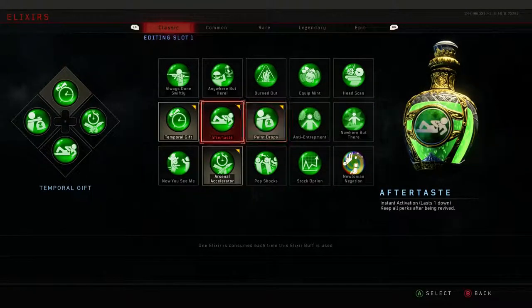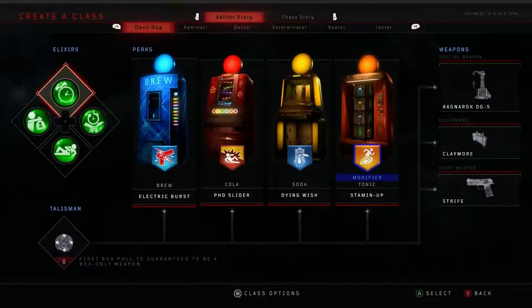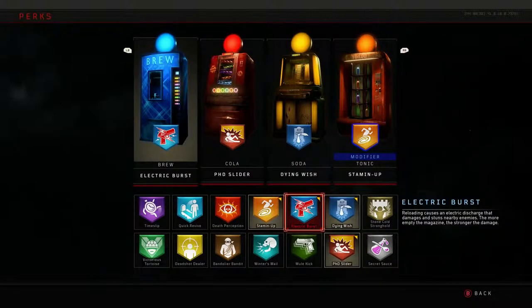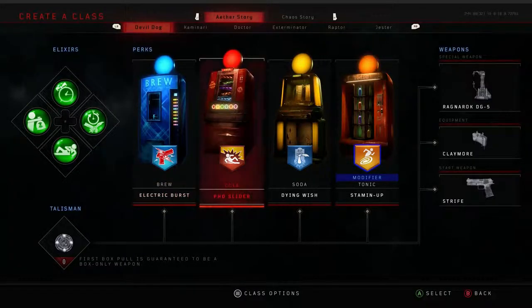What I use is fairly simple. I use Electric Burst, which is essentially Electric Cherry; PhD Slider, which is a slowed down, longer cooldown version of PhD Flopper; Dying Wish, which essentially when you're about to die shoots off a burst and saves you; and Stamina, which has been in the last few Call of Duties and hasn't changed at all.